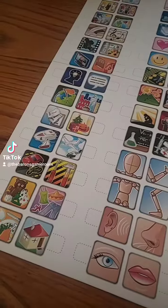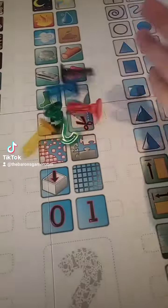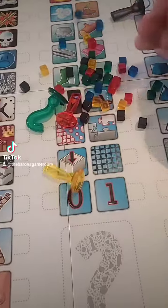The basic idea of Concept is charades. But you're not standing in the middle of the room making big gestures to tell people it's baseball or Tom Cruise or something like that. Instead, you're using this big board with pictures all over it, as well as some markers and a bunch of cubes.